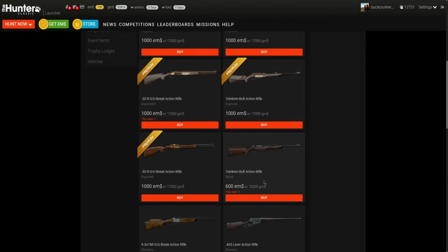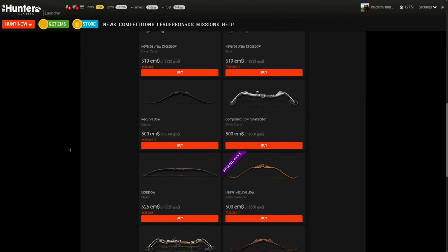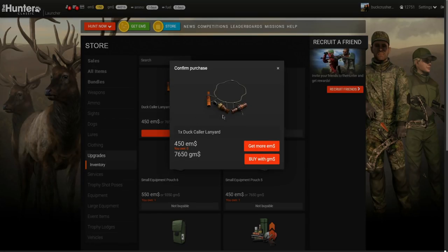We now own a 300 bolt action rifle in the winter camo, which is going to be absolutely amazing on maps like White Rime Ridge or Hemmeldull. Another thing I've been wanting to get that's not too expensive is the winter camo Snake Bite bow — the Snake Bite is one of my favorite bows in the entire game, so it's only fitting we get that variant. The next thing we'll buy is the duck collar lanyard, which lets you have all your duck calls on one hotkey so you don't have to worry about item slots.